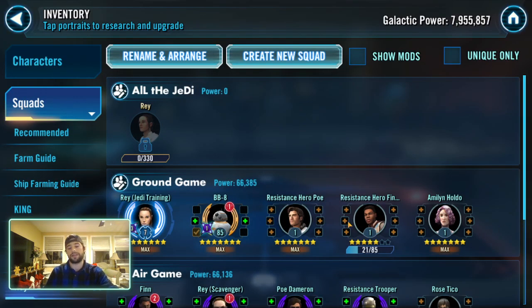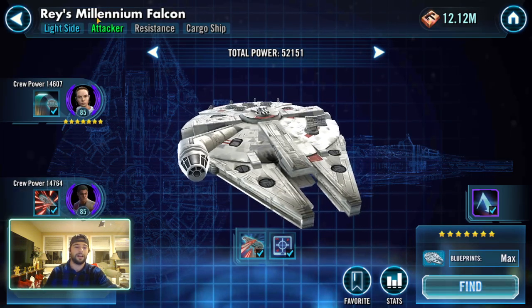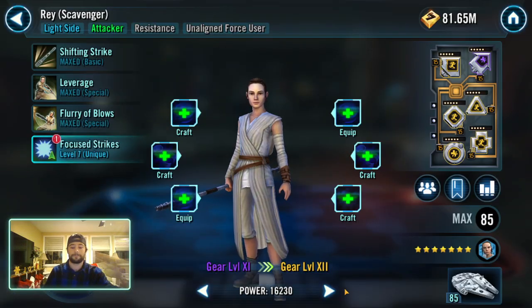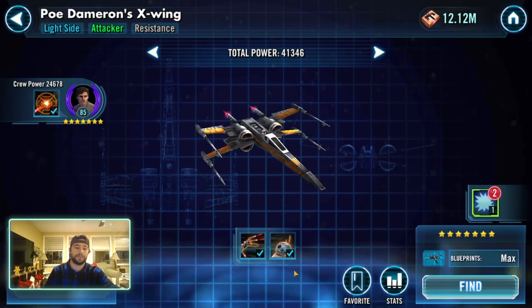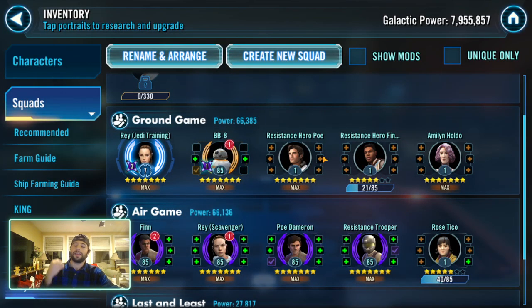Her fleet is kind of okay, which is where we go next. The main pilots of that fleet are OG Finn and Stick Rey, who pilot Rey's Millennium Falcon. Then you have Poe Dameron in Poe's X-Wing — that is a very good ship, it does a lot of damage. Then you have the Resistance Bomber crewed by Resistance Trooper and Rose Tico. While it's not a requirement for Holdo's ship, it's a really good bomber ship — it makes that fleet better. There are 10 characters right there, leaving only two left.